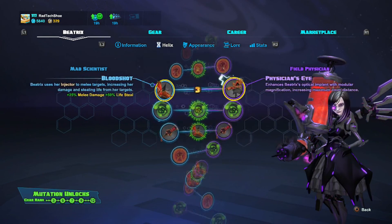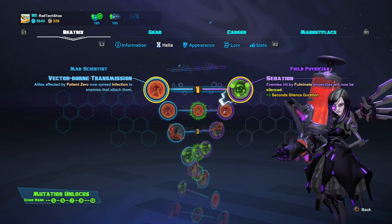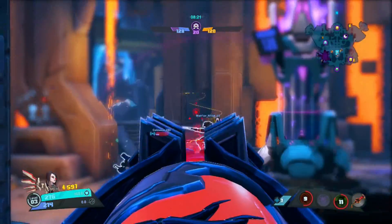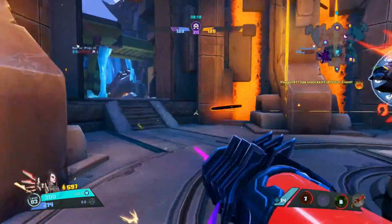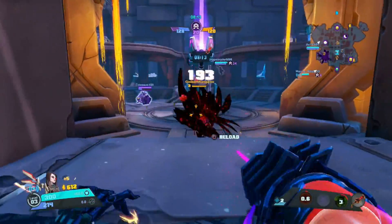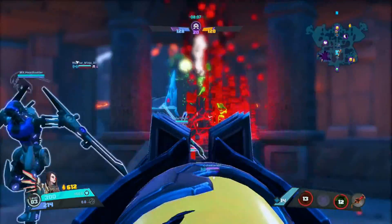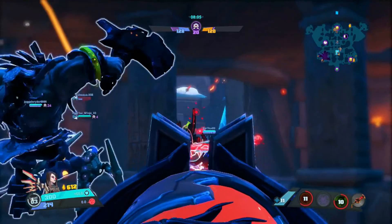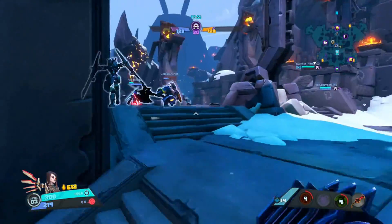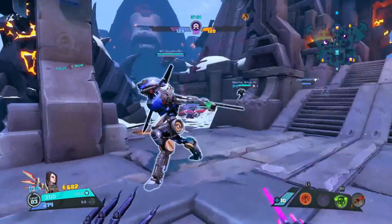That's my helix loadout for Beatrix — she's a lot of fun. Now for gameplay tips. When it comes to gear, since you'll be firing your Insta-Stix Injector and reloading a lot, I recommend an item for reload speed. Also get something for reduced cooldown time for her skills, since she uses Patient Zero and Fulminate quite a lot — they're very pivotal to her playstyle. An item that increases crowd control would also be excellent.